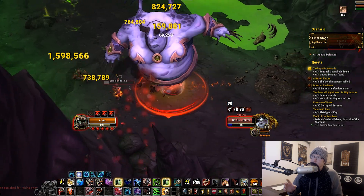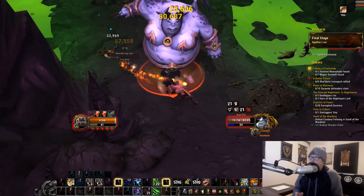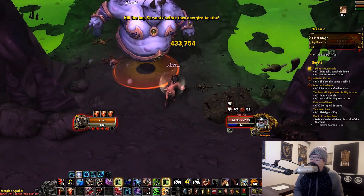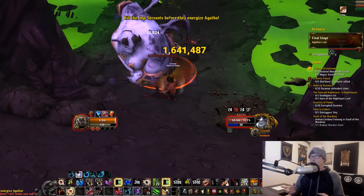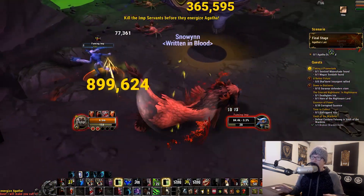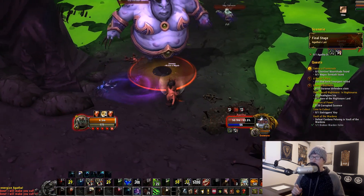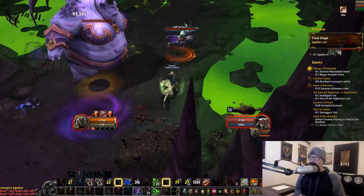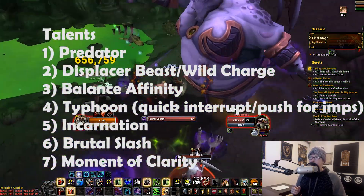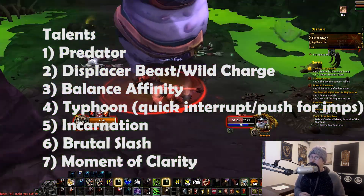The first part here is going Incarnation, pre-potting, and just doing as much damage as possible. As soon as those first three adds come up, it's all about Thrash and Brutal Slash. You want to have a bleed on them, because the talent you need to pick in the first row is Predator. This will reset the cooldown on your Tiger's Fury and allow you to apply it again after killing somebody with a bleed on them.